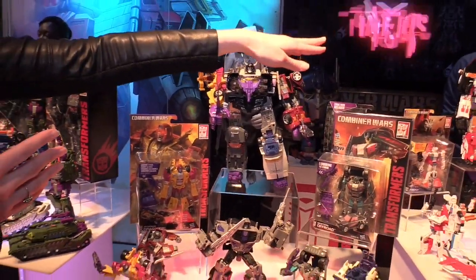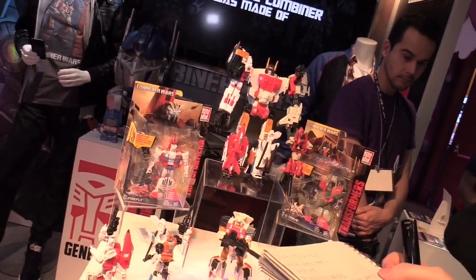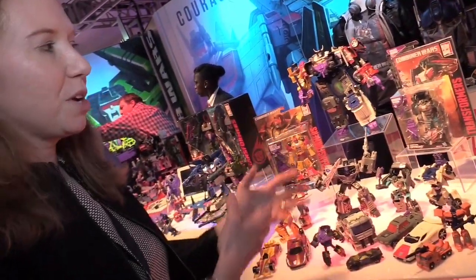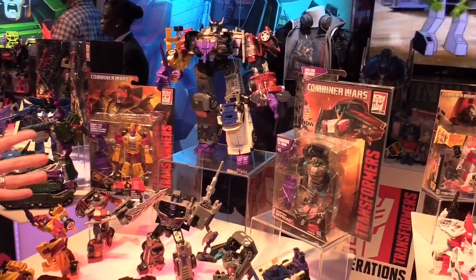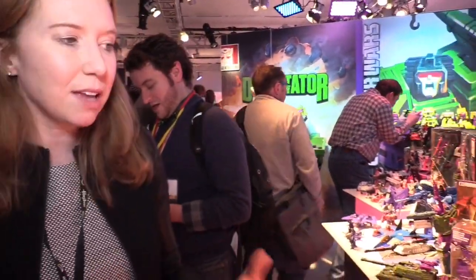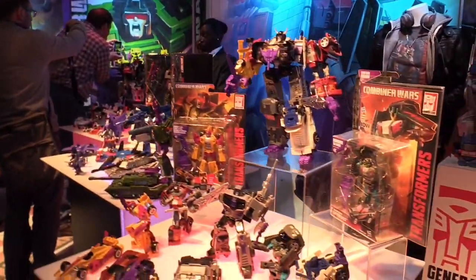Over here you can see we've got six figures of the characters that form the jet climbers. You can take those jet limbs and mix and match them with these Stunticon race cars to form your own Combiner figure. One of the things we love about this is it allows fans to celebrate characters they love from the lore, but we bring in a new generation of fans, older boys, and boys and fans, and kids alike, allowing them to mix and match and create their own Combiner creations.